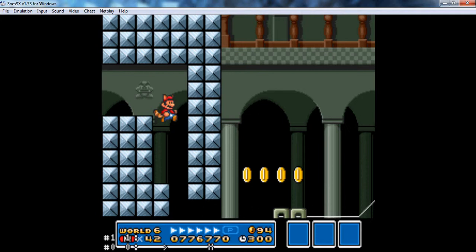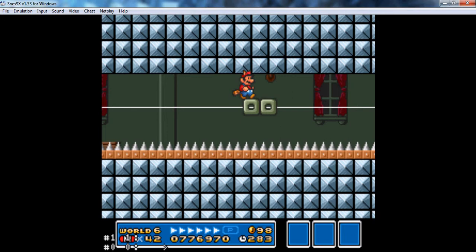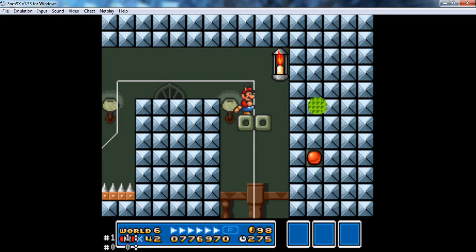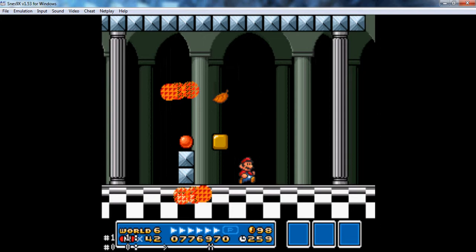If you remember this fortress from the NES game, this is the one where we have the fire followers after us. I can't speed up my game because I don't have a speed up button configured to my controller. Just be careful of where you place yourself pretty much. The next room is everyone's favorite room.